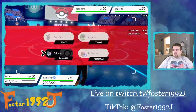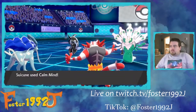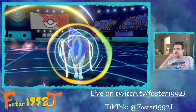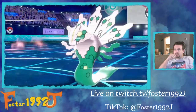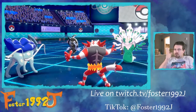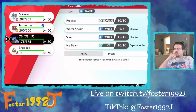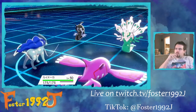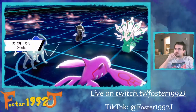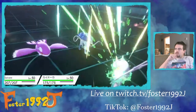Now I'm going to Calm Mind with Suicune and Parting Shot Zygarde. I want to build up Suicune's defenses and offenses to get a nice powerful Snarl out later, but Parting Shot will weaken Zygarde long term. I'll swap into Kyogre — Water Spout might be weakened but it shouldn't be a big deal. There's Thousand Arrows going into Kyogre — oh, it hits both. Muddy Water — Kyogre dodges it.